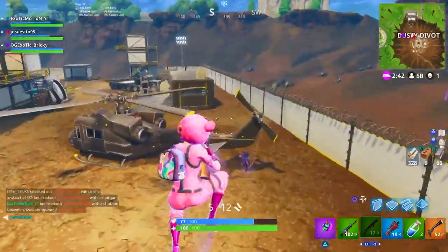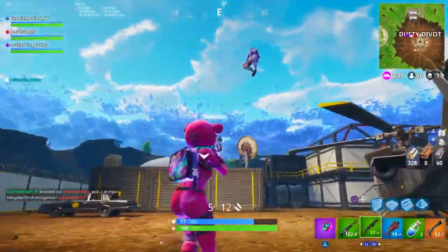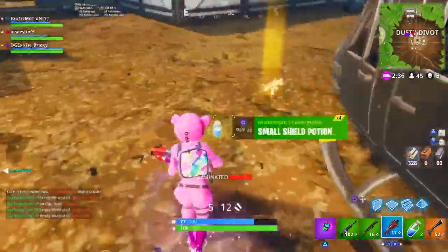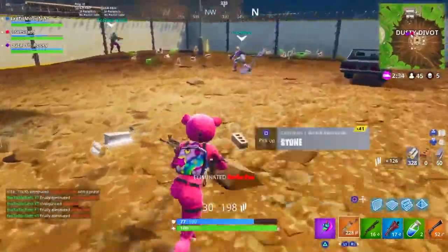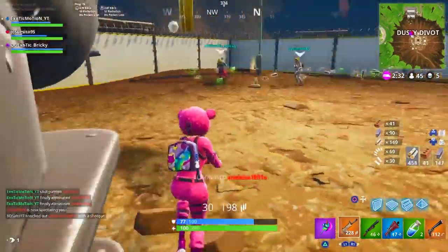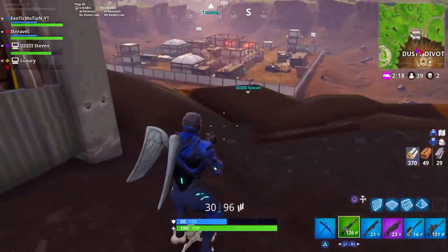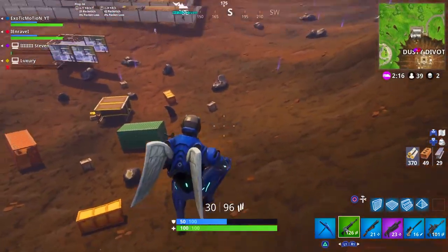I don't even jump here — he's not looking at me, there's no reason for me to jump. I can control my shot a lot better when I'm not in the air, so I just shoot him from the ground. A lot of people make that mistake thinking they have to be jumping. You don't have to do that — you can literally take your time, land, and then take your shots.